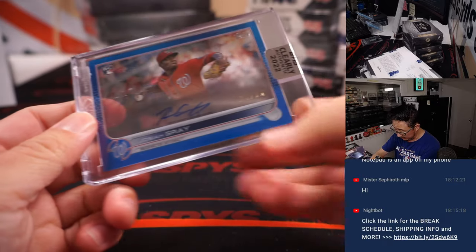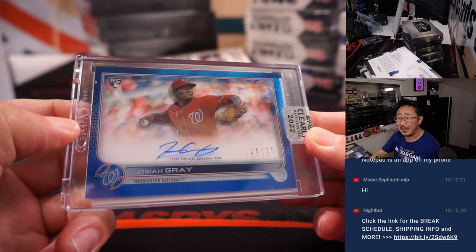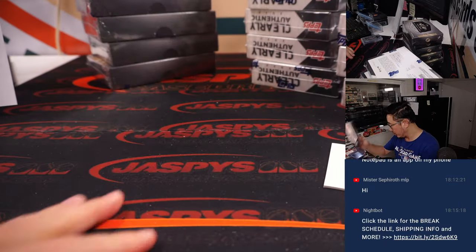We have a Josiah Gray, 25 out of 25, rookie auto for the Nats. That's for James. Former Dodgers prospect.